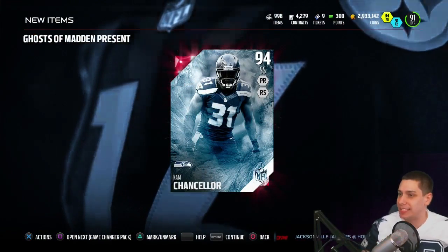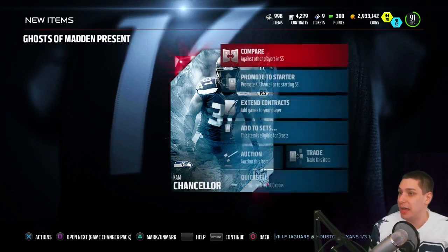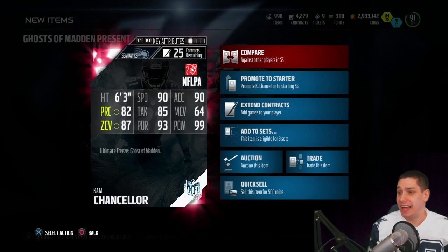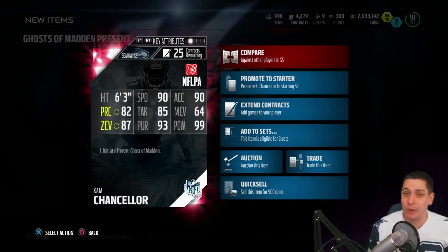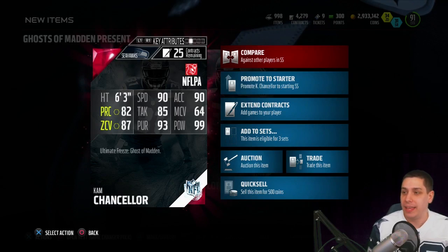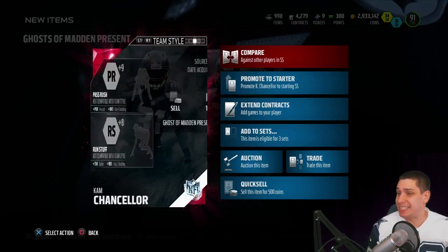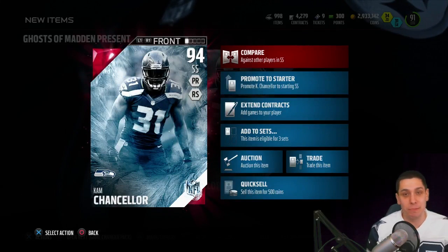350k roughly for Cam Chancellor. This is a pretty damn beastly item guys, to be completely honest with you. If you take a look at some of these attributes, he's got 90 speed, really good zone coverage at an 87, 90 acceleration as well. The hit power is where it's at of course with Cam Chancellor at a 99 for hit power. He's also six foot three, so he can do a pretty good job of knocking away some of those deep balls. The Ghost of Madden's Present — Cam Chancellor is our card that we pulled.